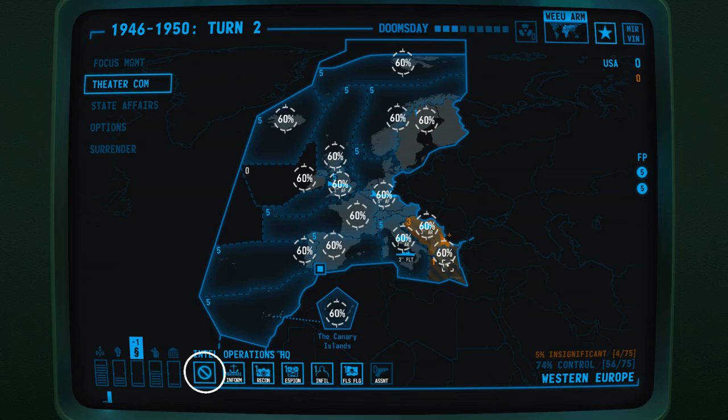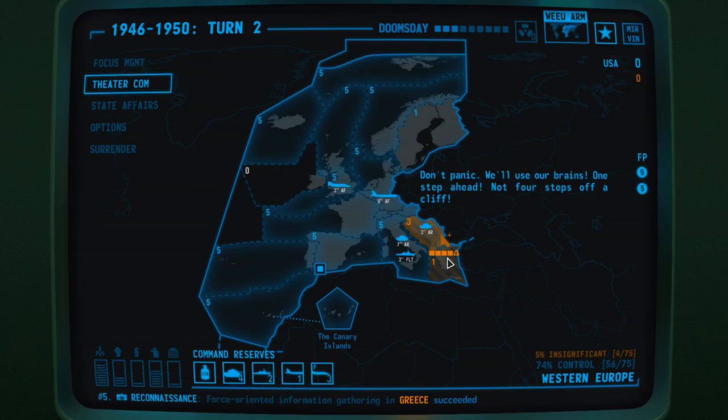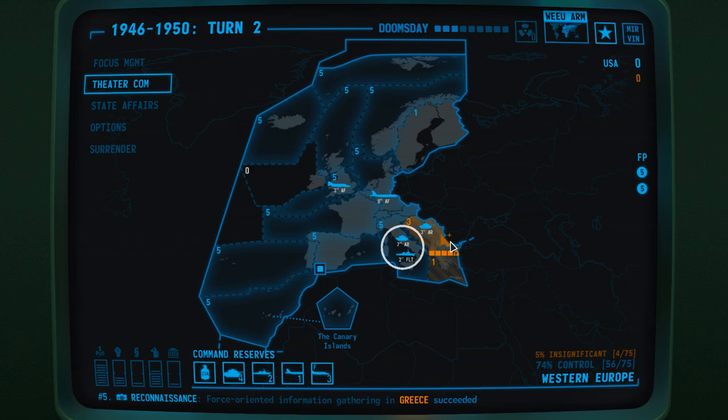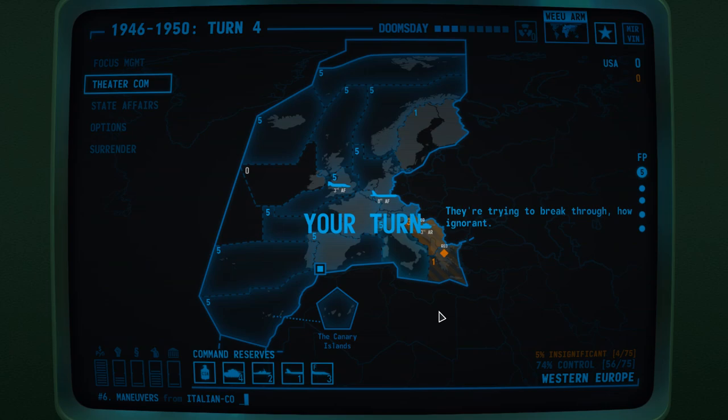Give us force-oriented information, revealing regional fog of war for one turn. Revealed — a lot of enemy army commands. Bombing run. We just have to get rid of that Plesky fighter command. Don't panic, we'll use our brains — one step ahead, not four steps off a cliff. Send an army command across the sea into a surprise attacking position. The surface-facing fleet awaits its cargo. Let's load them on my boats and send my boats. I like the little visual way to show which regions you can be sent to — of course it's neighboring regions.